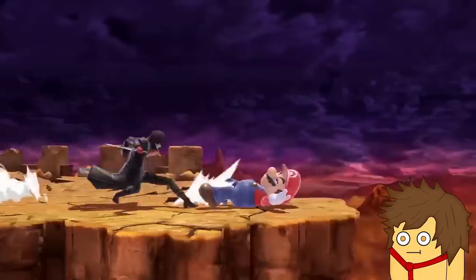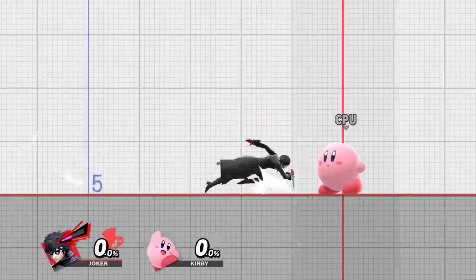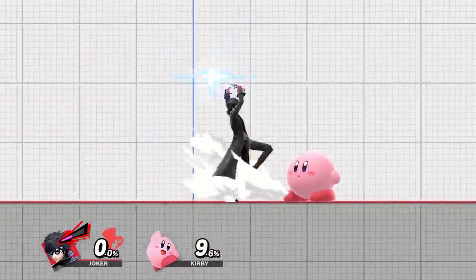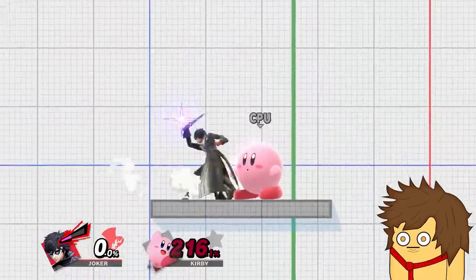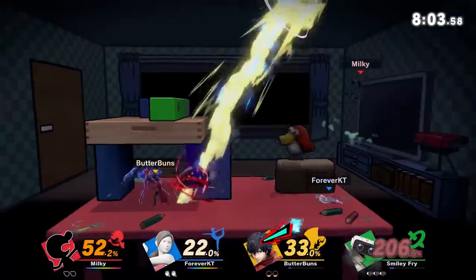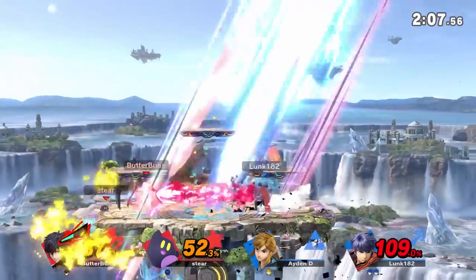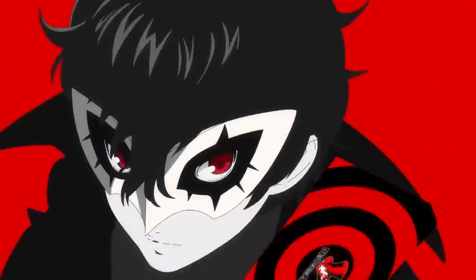When it comes to standard attacks, you can slide kick, stab, uppercut, and bash using your knife. These attacks don't have a ton of range, but if you manage to hit someone with a charged attack, they will definitely feel it in the morning. Assuming you string together all of Joker's moves while building your Rebellion Gauge, you will be fancy shooting and slashing your way to number one.